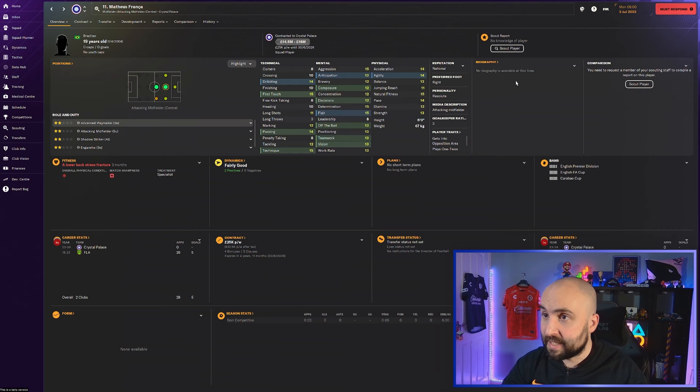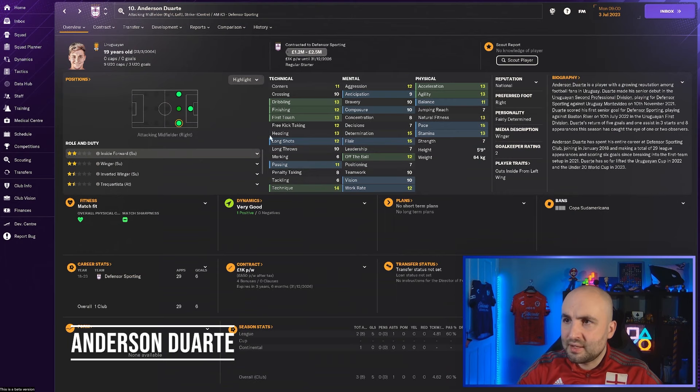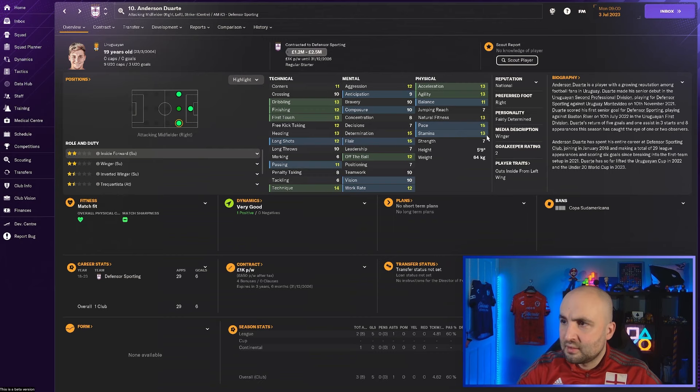Anderson Duarte at Defensor Sporting looks good - determined, flair is there, acceleration and agility are fine, could do with a bit more strength. Dribbling, finishing, first touch all 12s and 13s, he's 19. Good technique as well. Priced at 1.2 to 2.5 million - at that price he's an absolute steal.